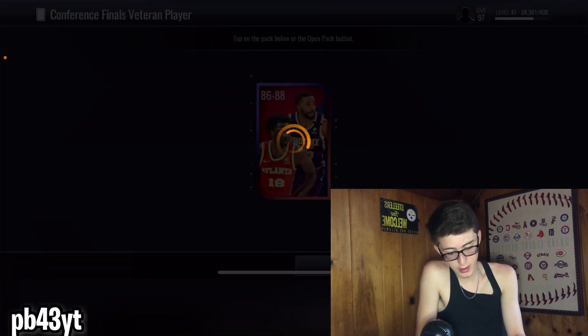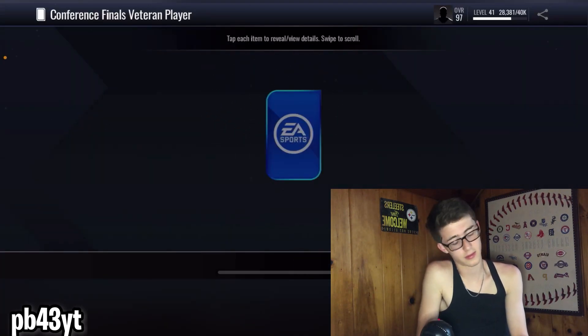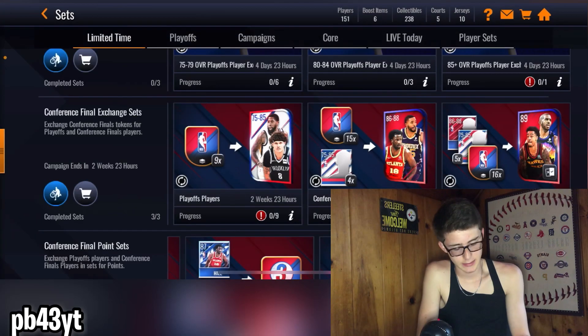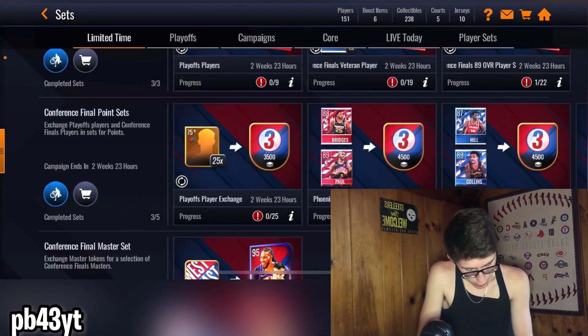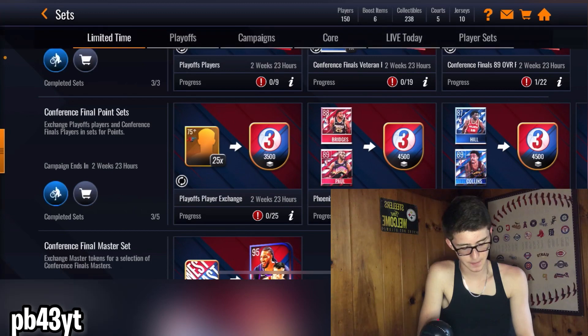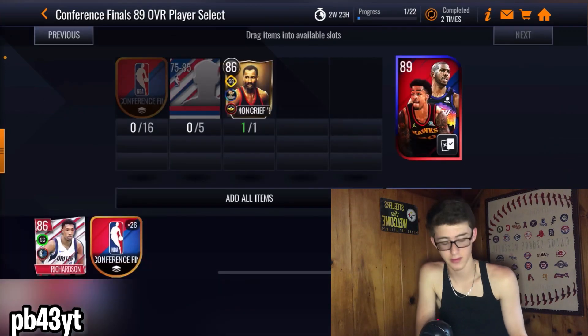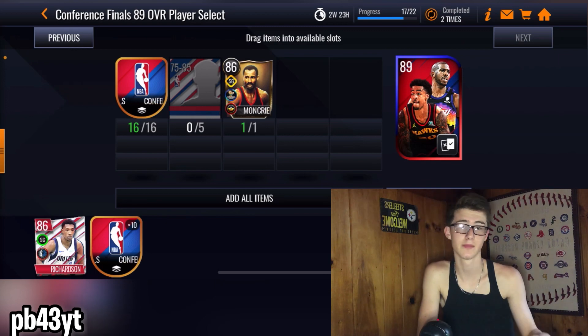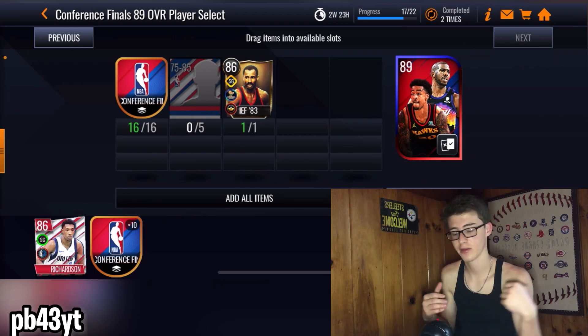EA hasn't fixed it yet. I already have this card so I don't need that — wait, I do need that. Yeah, so just like that, instead of spending a bunch of tokens I can use my tokens towards the actual set. Very very beneficial.